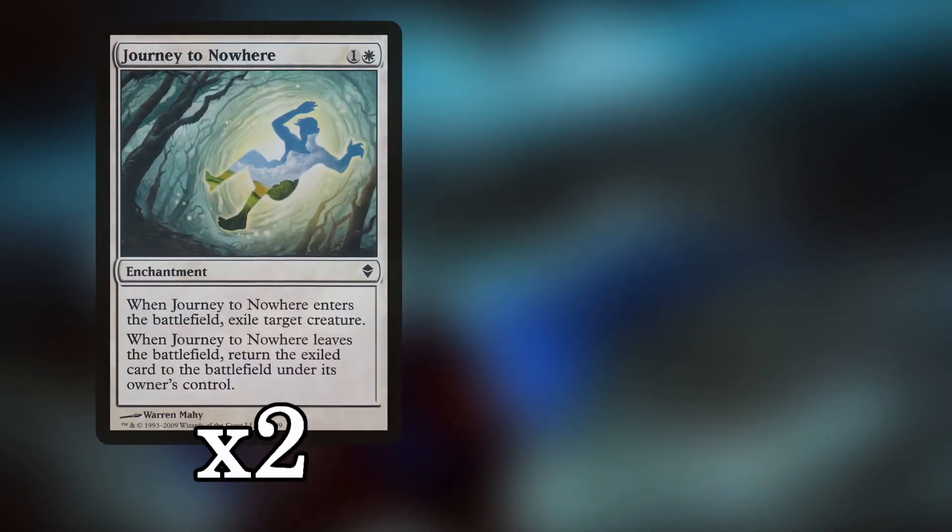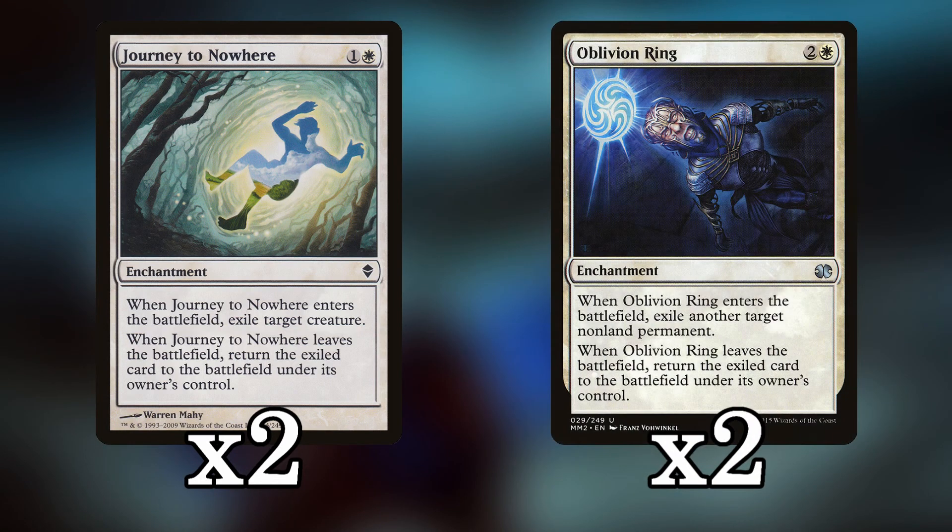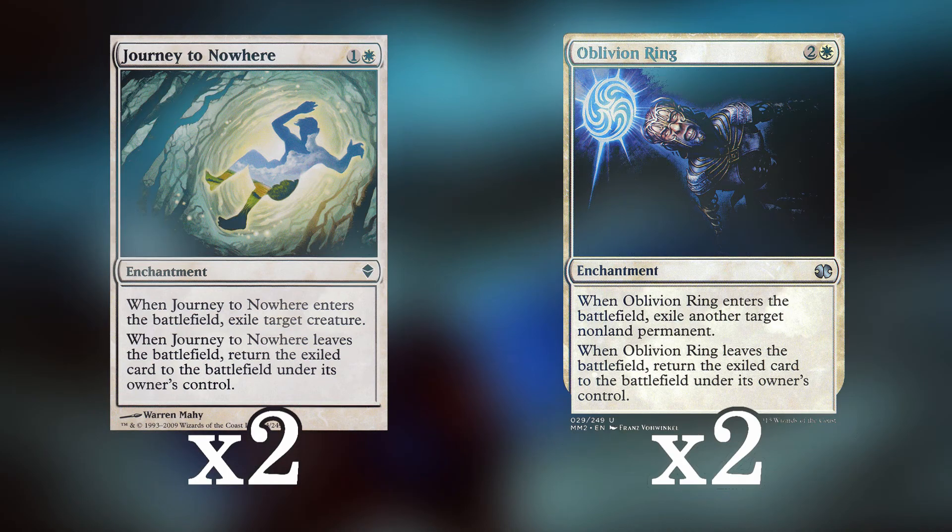We're also playing two Journey to Nowhere and two Oblivion Ring for removal. We have one more of each in the sideboard so we can shift those ratios as needed. Journey to Nowhere handles creatures; Oblivion Ring handles artifacts or enchantments. If our opponent is relying on either, we have the answer, and we can adjust further in games two and three. You always need removal, and these are the go-to options for white in Pauper.